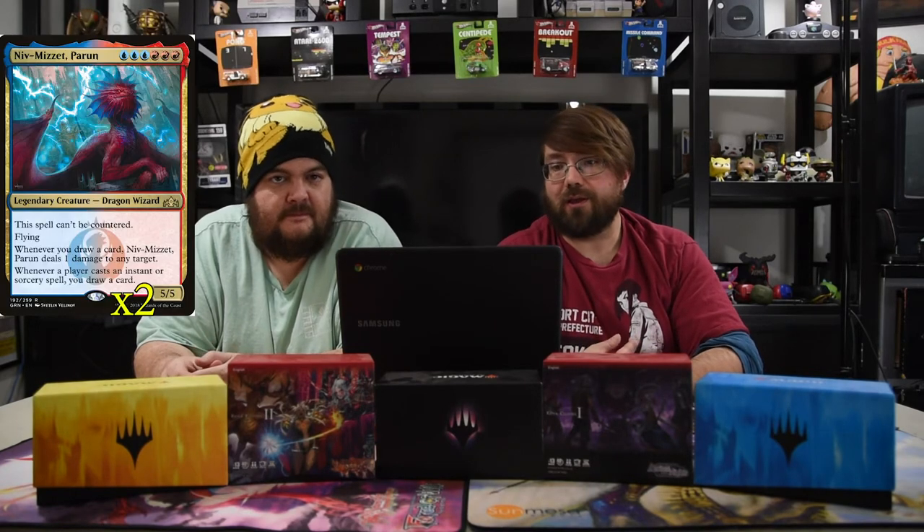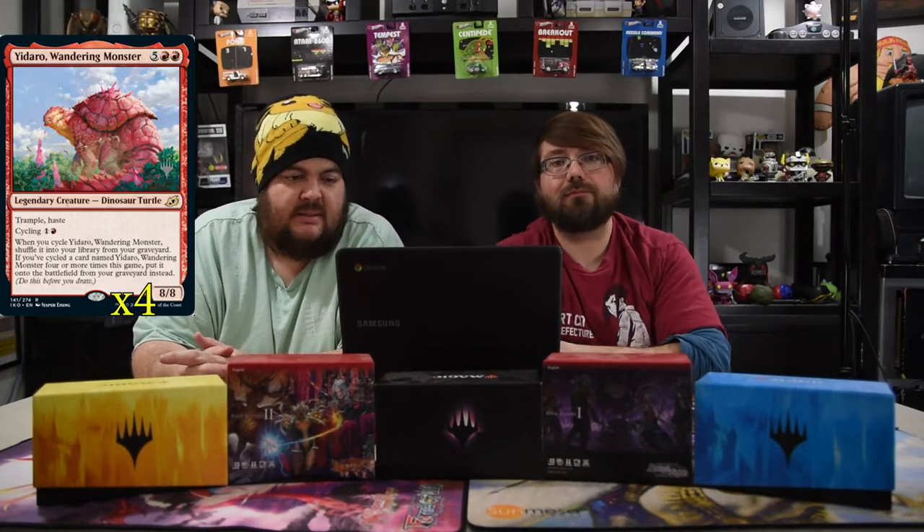Next is one of my favorites: Niv-Mizzet, Parun — three blue three red, a 5/5. He cannot be countered, has flying, and whenever you draw a card he deals one damage to any target. Whenever you cast an instant or sorcery, you may draw a card. If he sticks on the battlefield you should be winning — he's pretty hard to deal with.